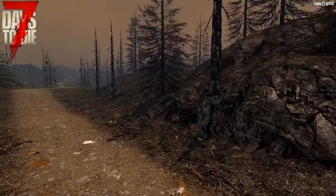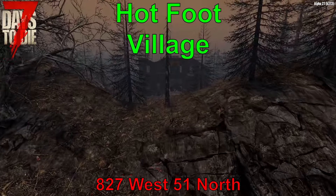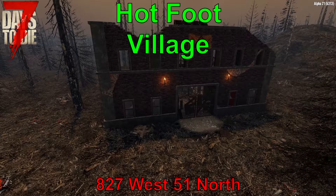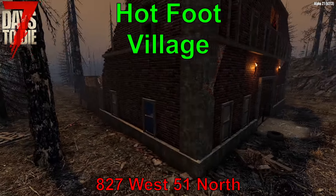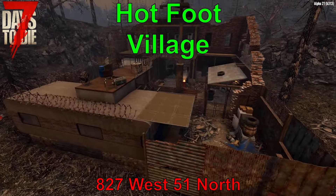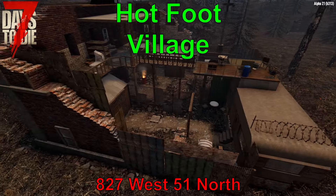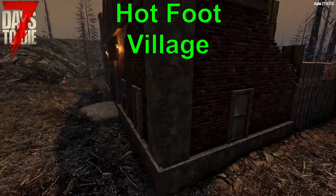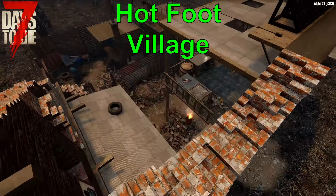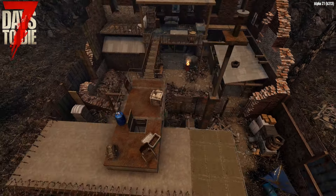Staying with the theme names and the burnt forest, our next secret location is named Hot Foot Village, located at 827 West, 51 North. This building features some nice defenses — a stone exterior and metal structures inside, all hidden by some steep hills. There are plenty of reasons this would make a great player base and contain some good loot. But be prepared to deal with the more aggressive zombies this point of interest has to offer if you want to set up shop. Just be aware that with the hills providing concealment, there is not much room to expand.